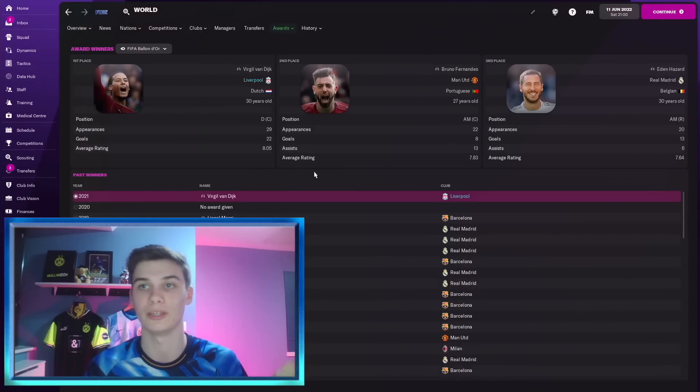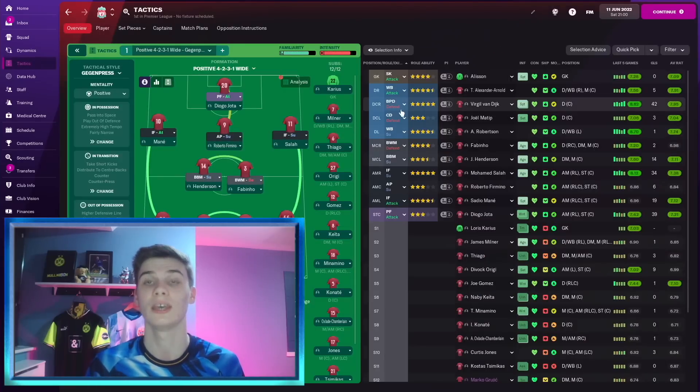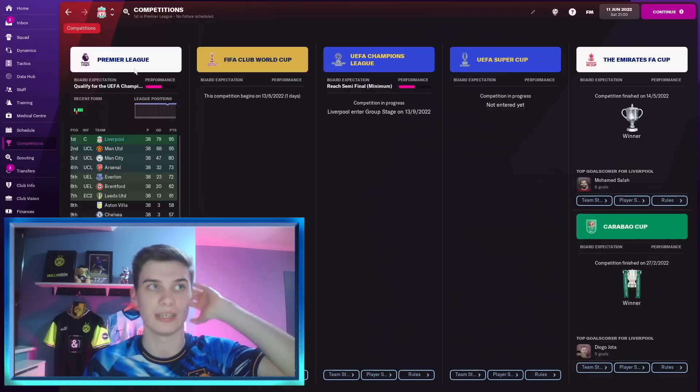Finally the big one: he won the FIFA Ballon d'Or, beating Bruno Fernandez and Eden Hazard — they weren't even close. Bruno's average match rating is pretty immense but Van Dijk came in with 29 appearances, 22 goals, and an 8.05 match rating in those 29 appearances before the season turned over. He's been unbelievable, and this is all just from a corner tactic. Yes, with a 4-2-3-1 Gegenpressing with Liverpool you might have won the league, but to win all four competitions and have your center back score that many goals and win Player of the Year is genuinely insane.